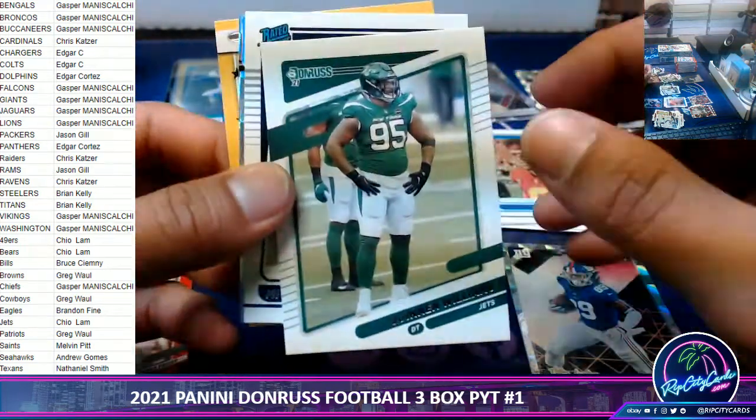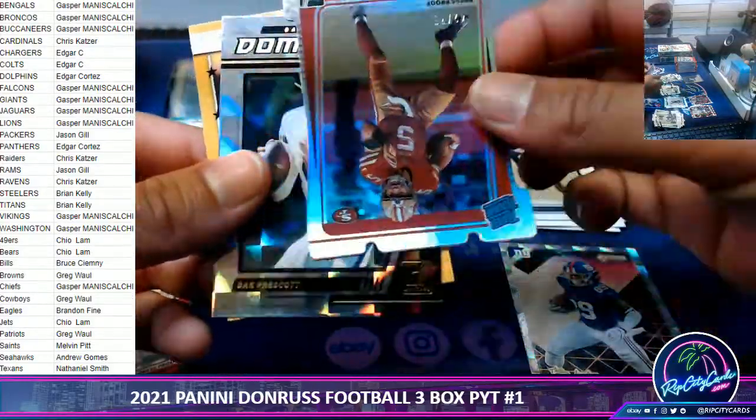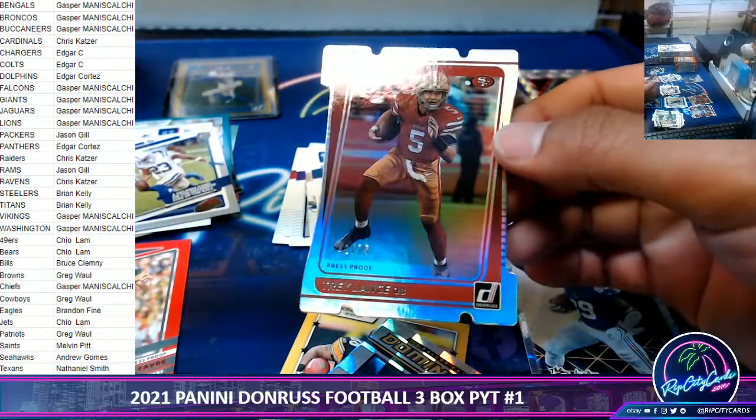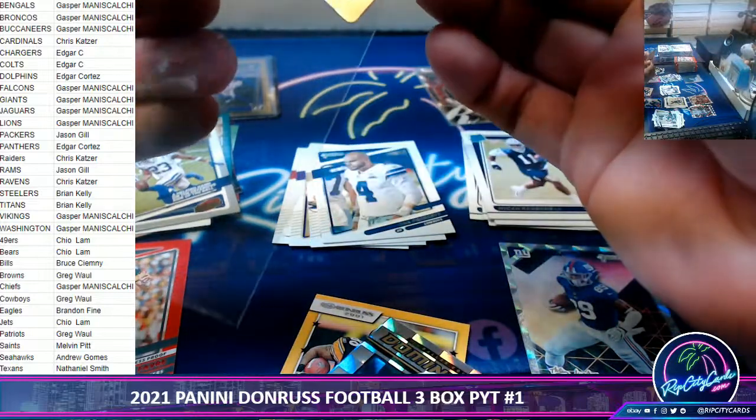A Dak variation, Micah Parsons, and a very nice Trey Lance out of 75 die-cut. Very, very nice.